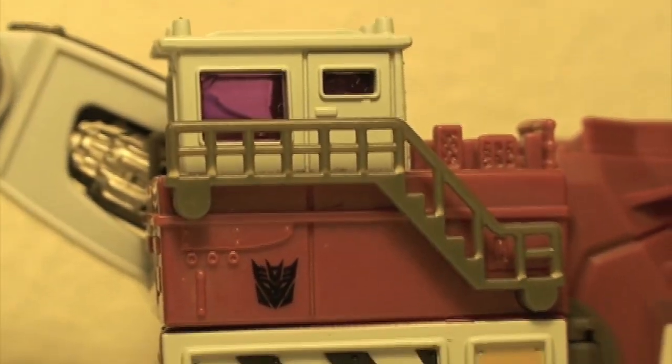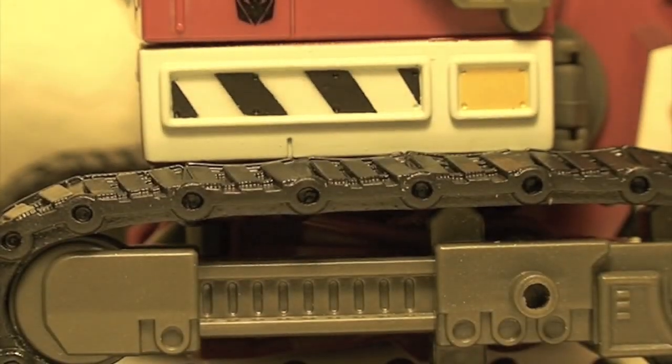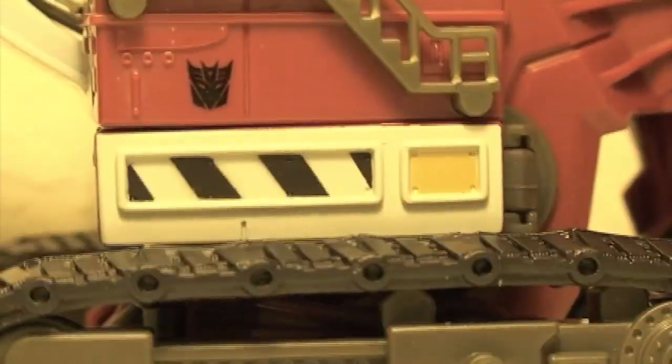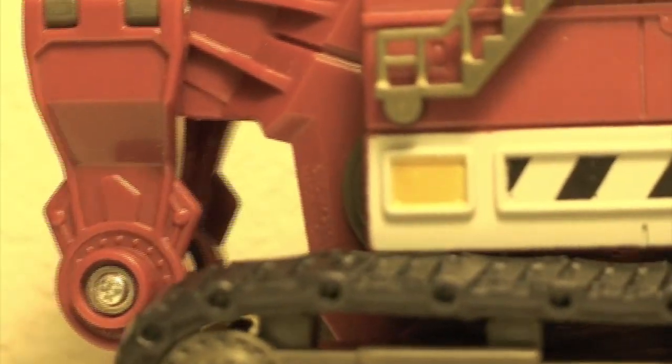Here we have Demolisher in his excavator or steam shovel mode. You can see the cab console right there, and he has little pinkish-purple translucent windows with a nice little ladder. The treads use rubbery plastic — very nice. There's really nice detail all around in this mode. The steam shovel part has a very dirty, weathered look which I really like.